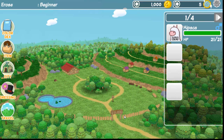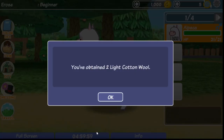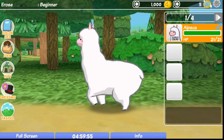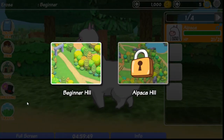Alright, Alpaca level one. Is this me? Is this who I am? Collect the wool. You obtained two light cotton wool — I did it! Can I get more wool? No. Alright, can we go to Beginner Hill? We're loading things, I think that's where we are. Oh wait, we're on an adventure now.